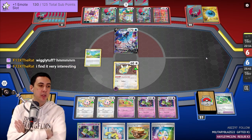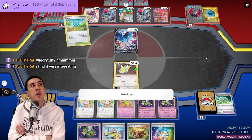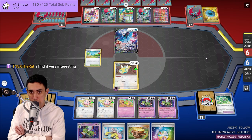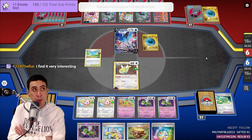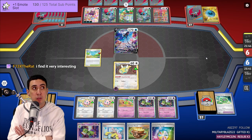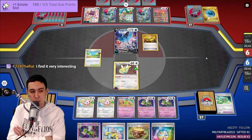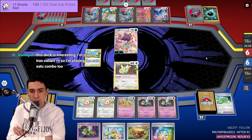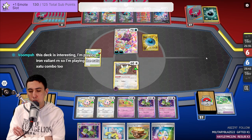1600 was pretty good. The meta at the time was the Silver Tempest format before Scarlet and Violet came out — pre-rotation. The deck that got me that high was Arceus Duraludon Umbreon. Lost Zone Box was very rampant at the time and I was playing a deck with so much HP that those decks just couldn't handle it.